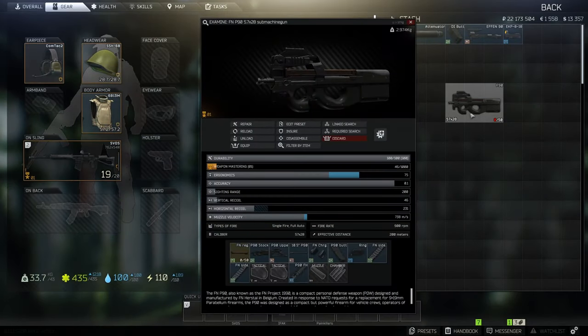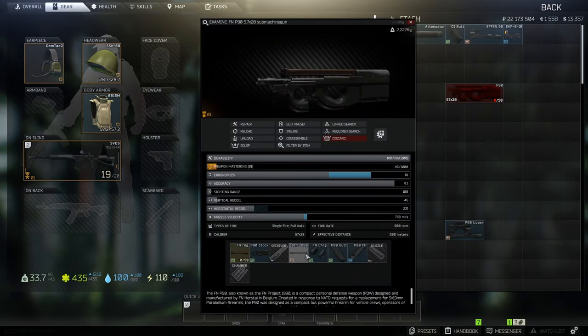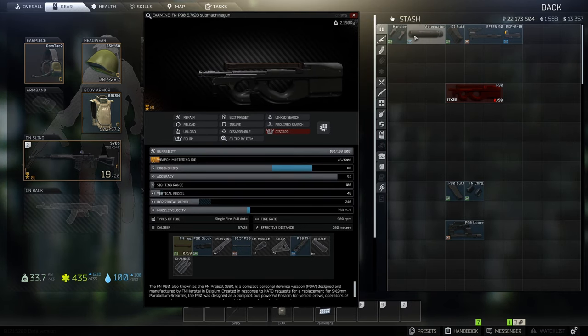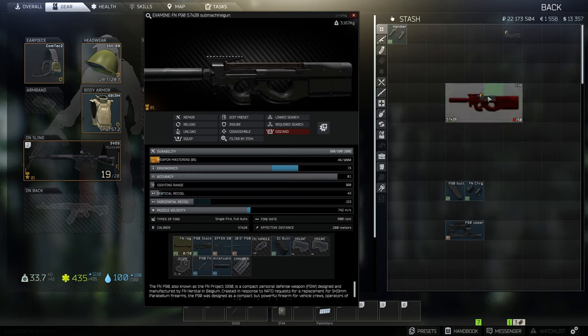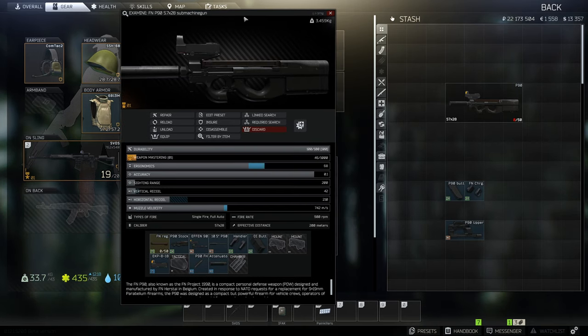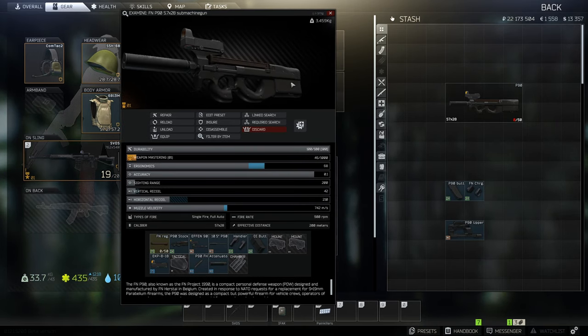Now let's put everything together. This does work for the shorter barrel, so if you're building this off one you possibly got from a raider with a long barrel, make sure you swap to the short barrel. And this is the lowest recoil build for the P90.